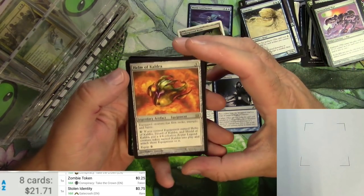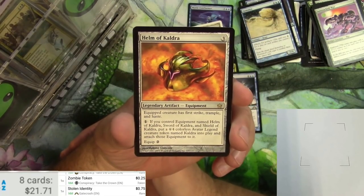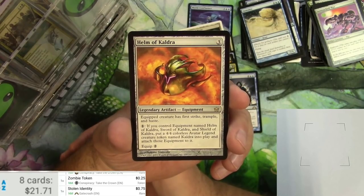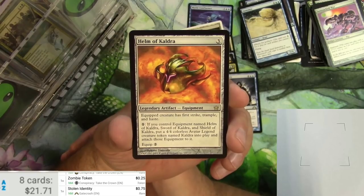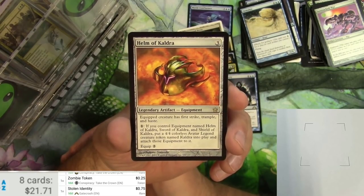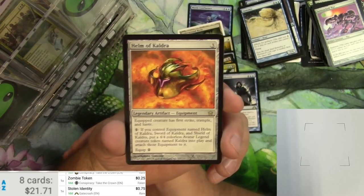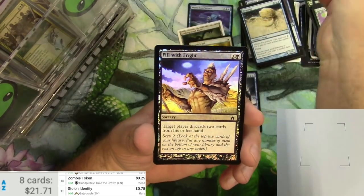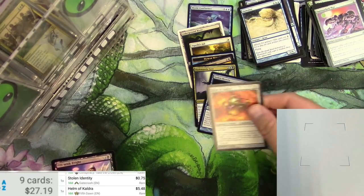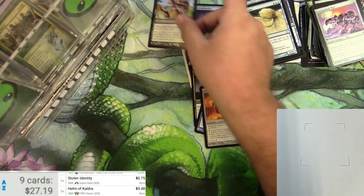Very cool — for three, it's a legendary artifact. Equipped creature has First Strike, Trample, and Haste. You can pay one if you control equipment named Helm of Kaldra, Sword of Kaldra, and Shield of Kaldra — put a 4/4 colorless Avatar Legend creature token named Kaldra into play and attach those equipment to it. You can pay two to equip this. Very cool. And we've got a foil Fill with Fright — $5 for the Helm of Kaldra and some nice foiling on the Fill with Fright.